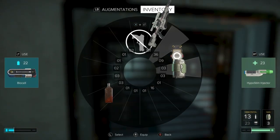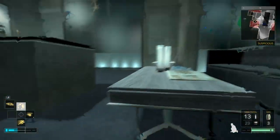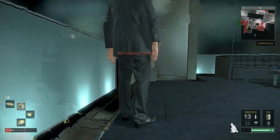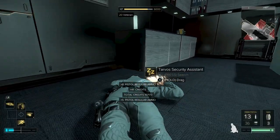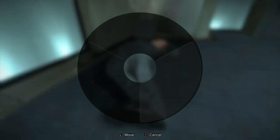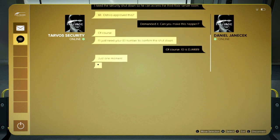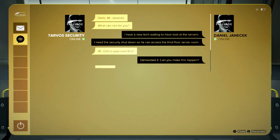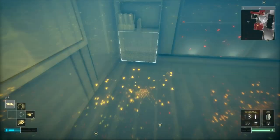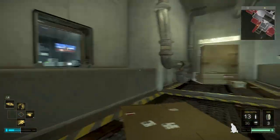Activate the security terminal and switch off all the cameras at a bare minimum. If you can afford it, get robot deactivation too, but it's not essential — as long as the cameras don't see you, the robots won't get alerted. Head down into the security manager's office. You can get to the third floor here by jumping on top of the elevator and climbing to the vents. In through here and into the vent — you'll need a couple of biocells to get through cleanly. Take out both guards and use employee ID 4489 on the computer to switch off the laser grids on the third floor.